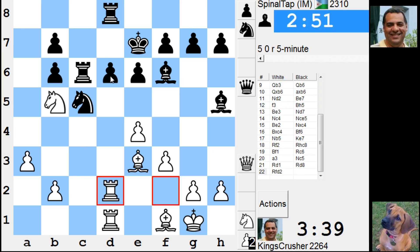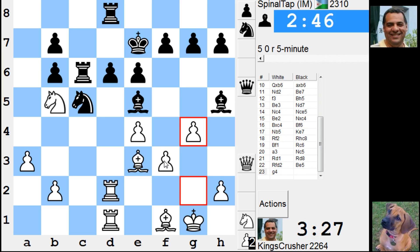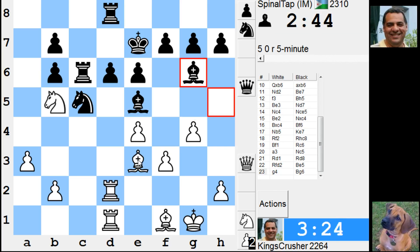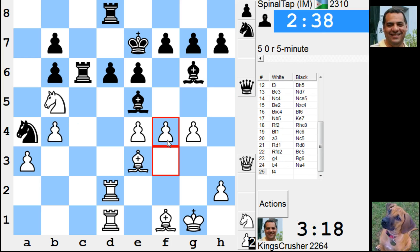Rook d3 I think might be worth playing soon, or f4 and e5. I think f4 and e5 — if it wasn't for that, so g4 first. f4 is Knight e4, so b4 then f4. I'm going to try for this e5 business.